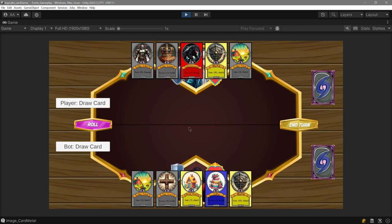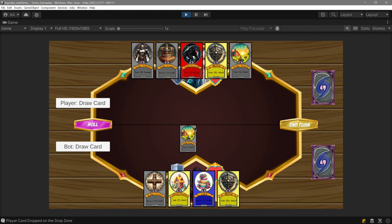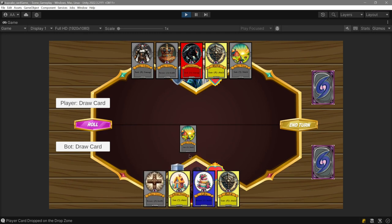If I double click this you'll see that this is working as expected. As I stated, the card size will be reduced, so you can see that the cards are not really touching each other, so you can easily play the game without any problem.